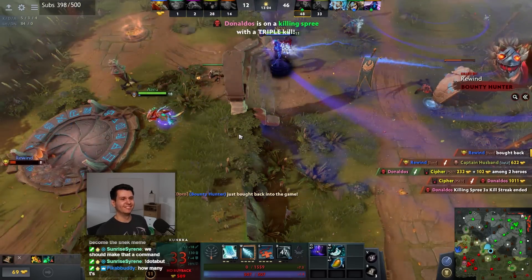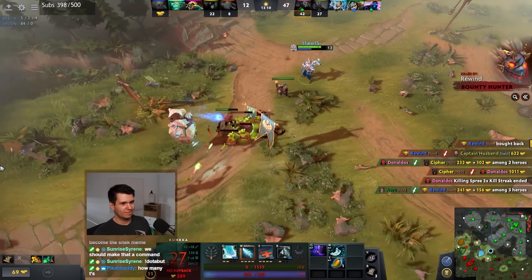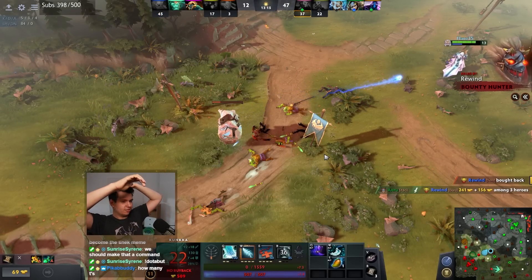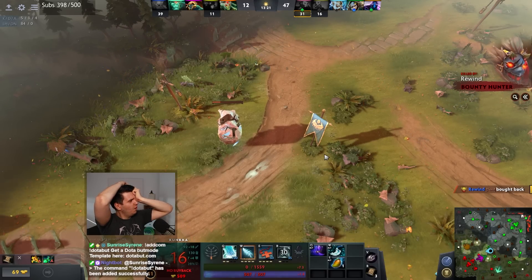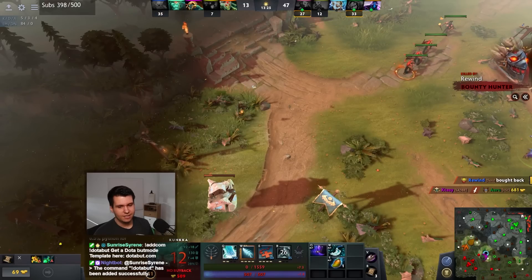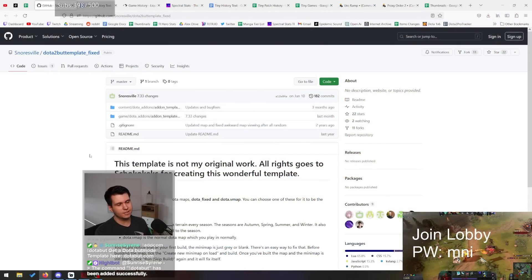We got ourselves a Blink Dagger. It's not really a website at all - it's just a link redirection. The template is on Snorewill's GitHub - yeah, Snorewill has the template on his GitHub and it gets updated every time a new thing releases.